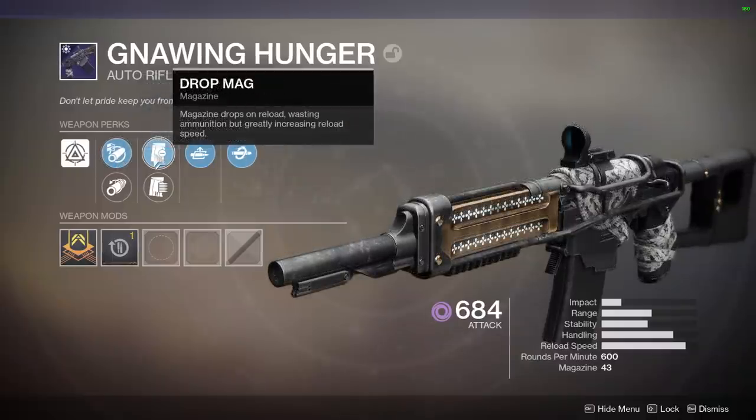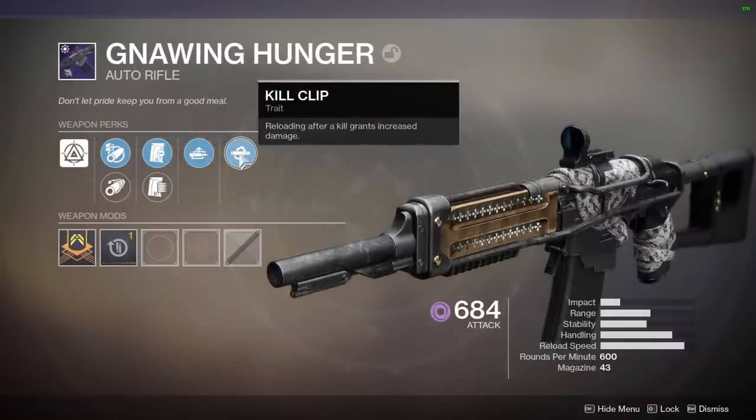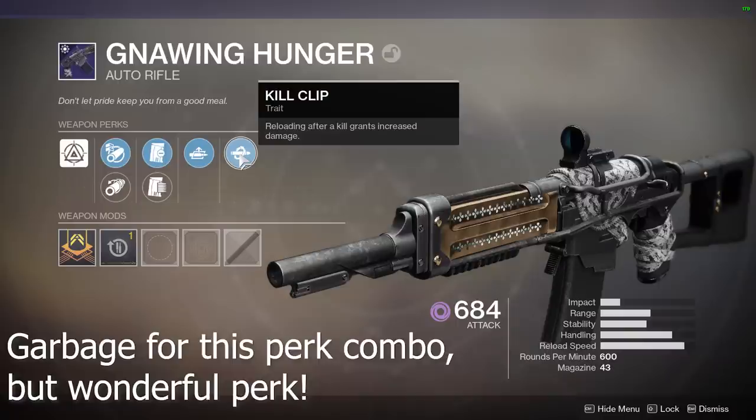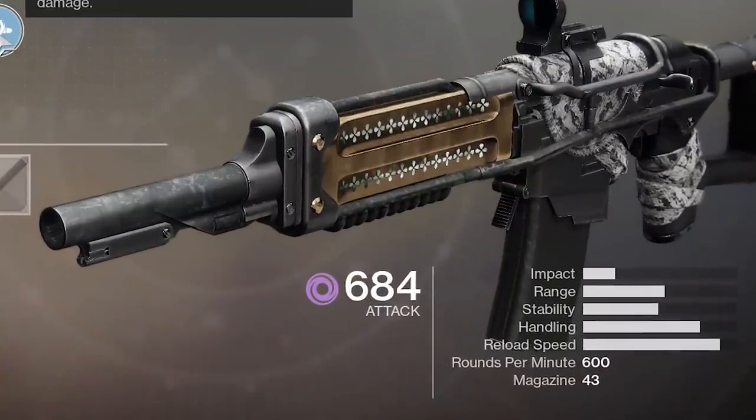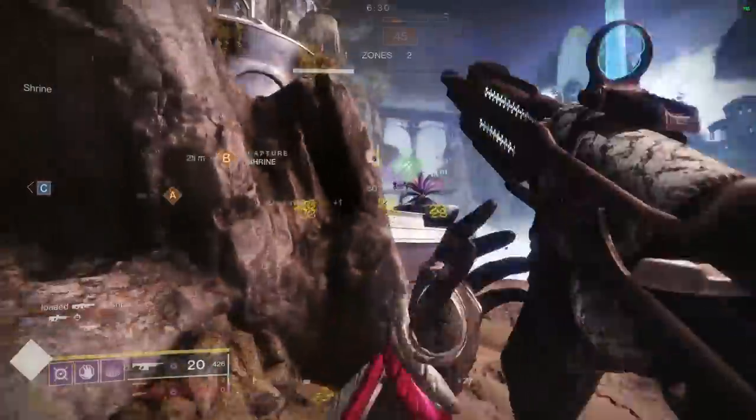I'm using Drop Mag even though it doesn't seem like the best magazine perk, but in this instance I need that extra reload speed because it comes with the traits Auto-Loading Holster — which is kind of garbage — and Kill Clip. I say Auto-Loading Holster is garbage because it's an auto rifle that already has Drop Mag, so the reload speed is already pretty quick, if not near maxed out.